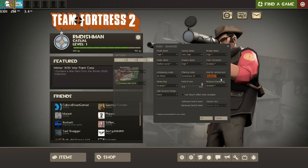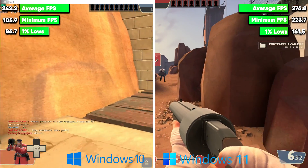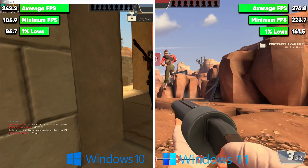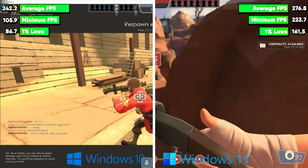In Team Fortress 2, we saw similar results across both operating systems, with average FPS figures in the mid-200s. This is a similar tale to Just Cause 4 — it seems that the results for both operating systems are the same, and you won't see any improvement when playing Source Engine titles.